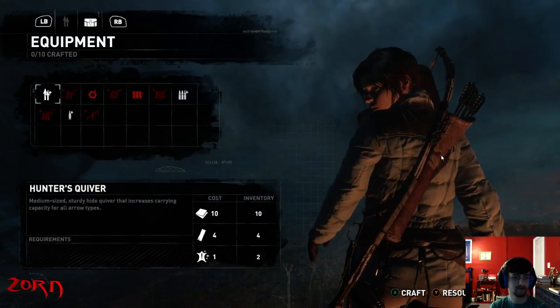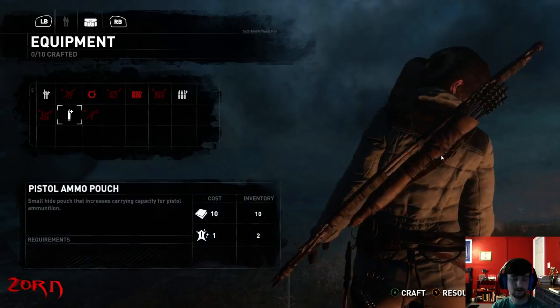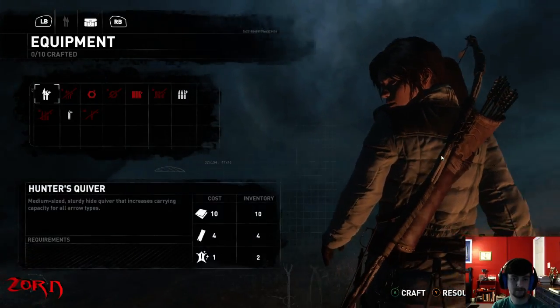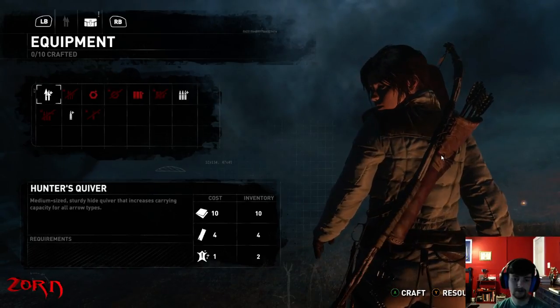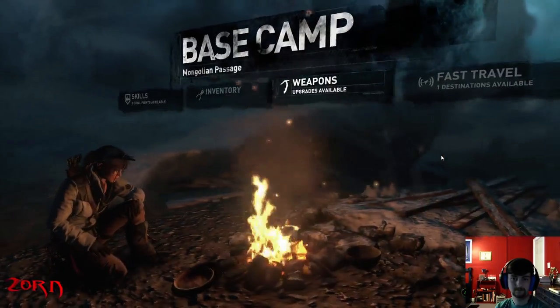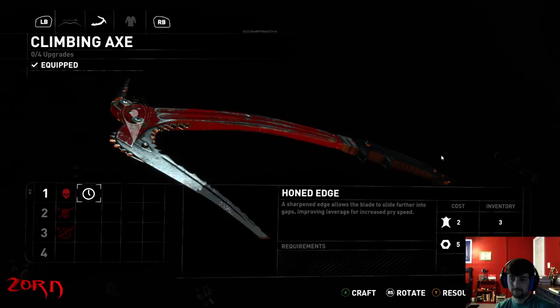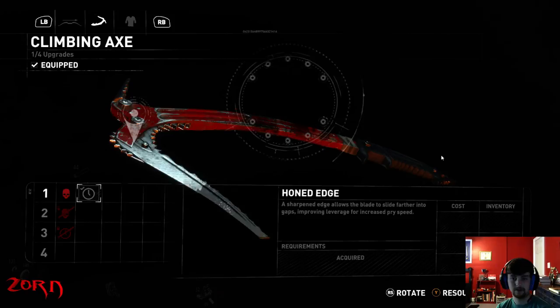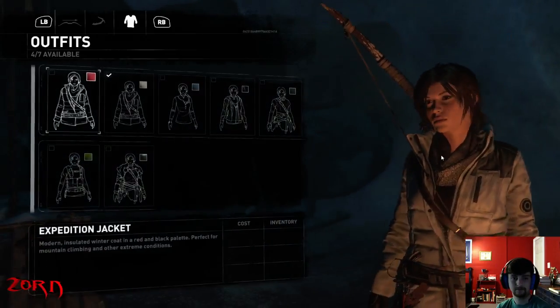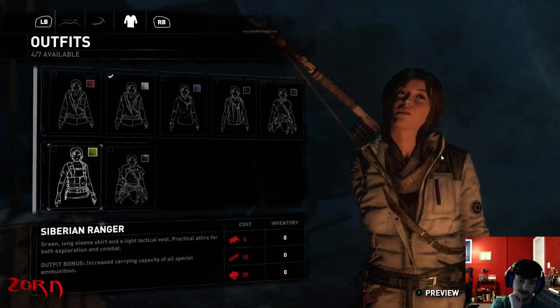Playing my first Cal game — she's difficult, not gonna lie, ain't that the truth. Hunter's Quiver: a sturdy hide corner that increases carrying capacity for all arrow types. Sharpened edge allows the blade to slide further into gaps, being leveraged for increased price — might as well. Green long sleeve shirt, lined tech, that's practical, it's good for explosive combat. Increase carrying capacity of all special ammo types.